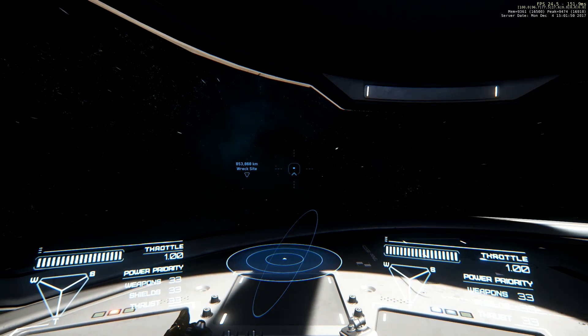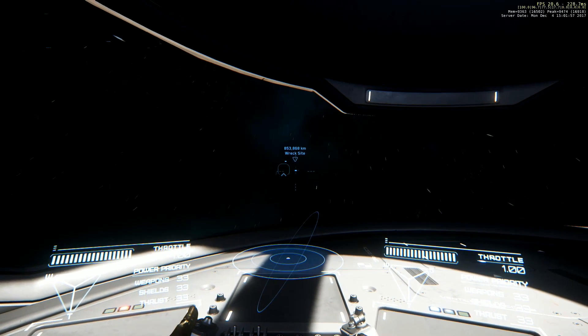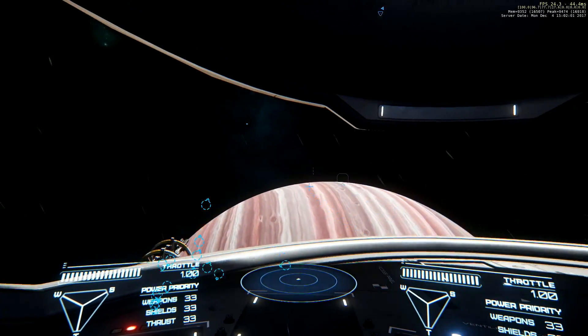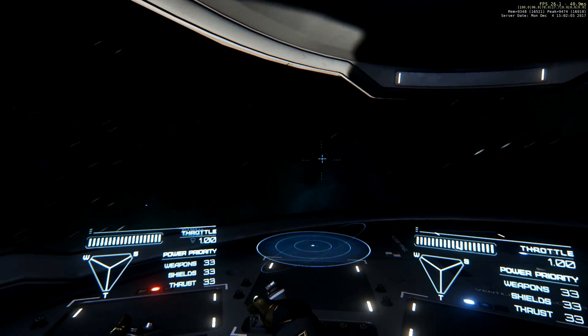You may see in the upper right-hand corner we turned on r_displayinfo 3, which gives us FPS and our ping. That should hopefully give you an idea of what we're experiencing here on the PTU from an accuracy standpoint. Right now we're seeing a quick spike and we're getting tagged with two spikes early on.